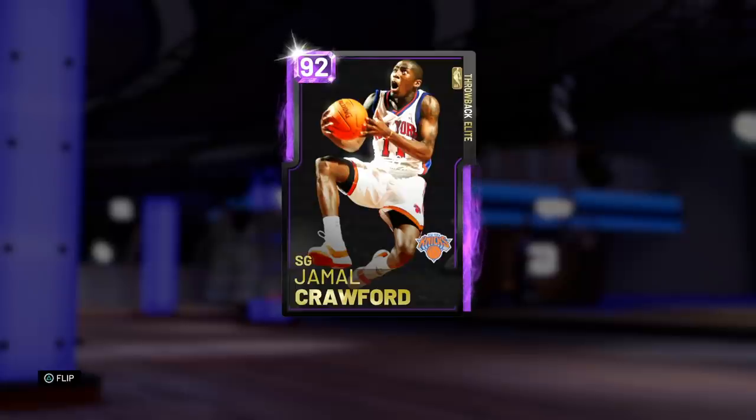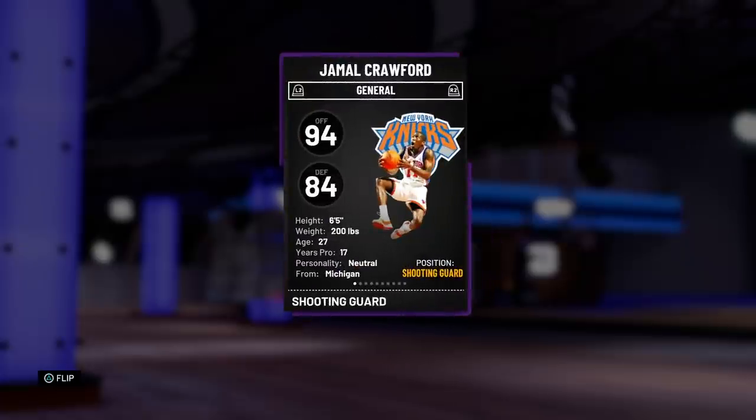What's up guys, Henry the Blazer here. As you can see in front of you today, we've got some new cards from the throwback elite, this one being Amethyst 92 overall Jamal Crawford. This card is clearly a high beast, and the reason for that being he's got crazy dribble skills. Let's go ahead and take a look at this card before we hop into a game.